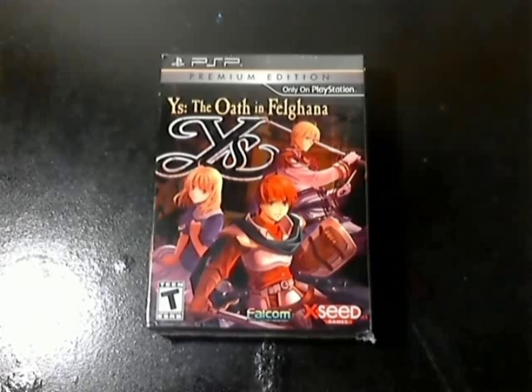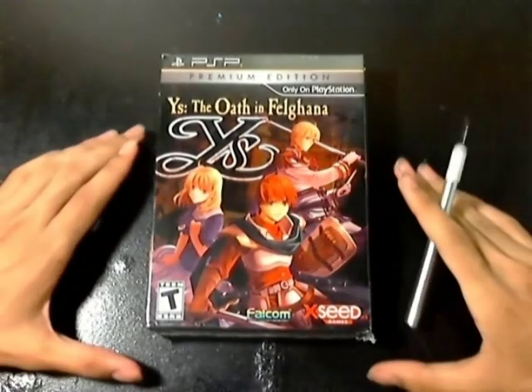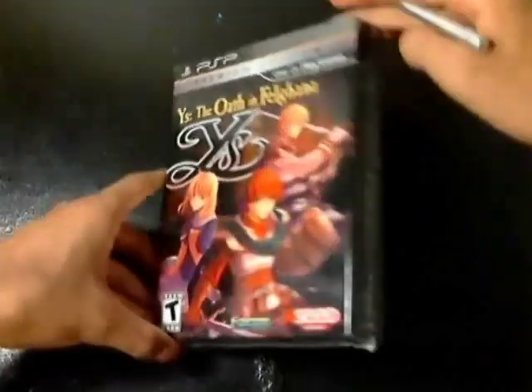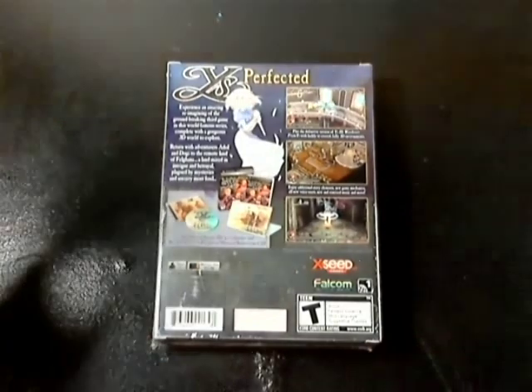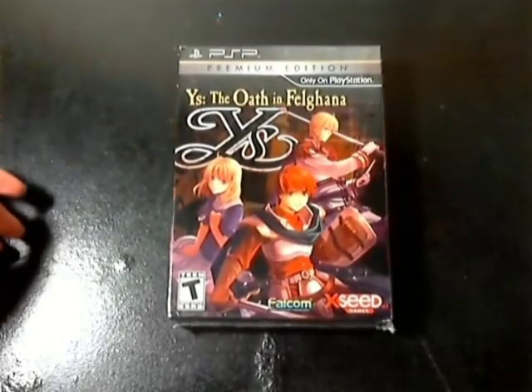Hey guys, Nostalgic Dan1 again and I'm here with part 2 of this Nihon Falcom XSeed 2-part unboxing. Next we have Ys: The Oath of Felghana Premium Edition. I'm really excited for this game. I heard it's the best one out of the Ys games on the PSP. I'm just really excited to give it a play. You got the back, Ys perfected. I just love these XSeed premium editions on PSP — so awesome. So let's open this up.